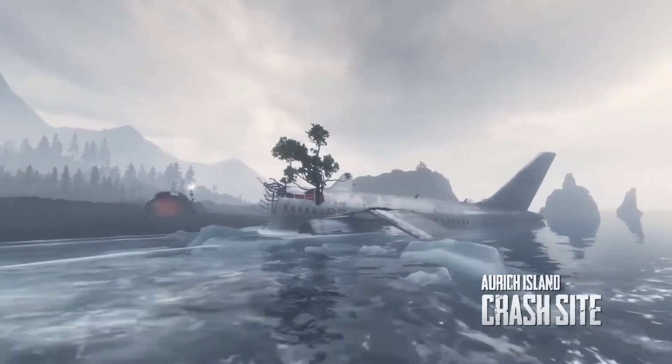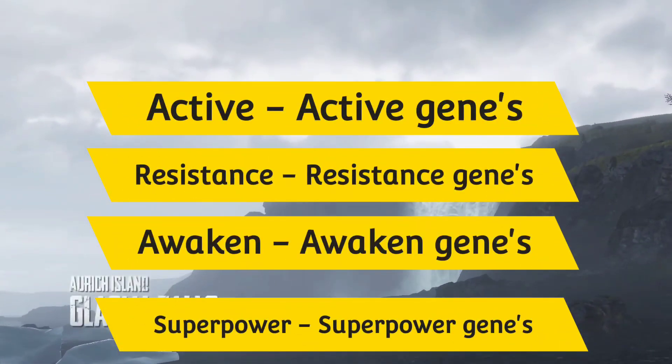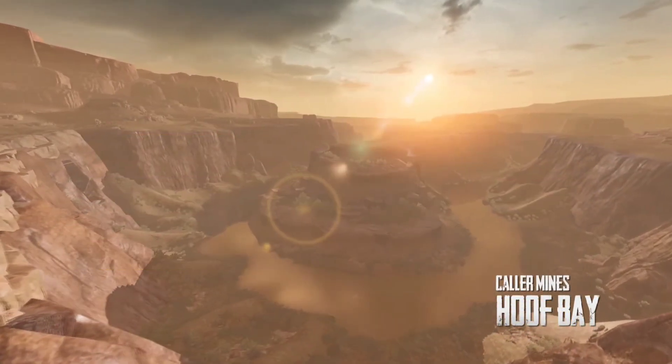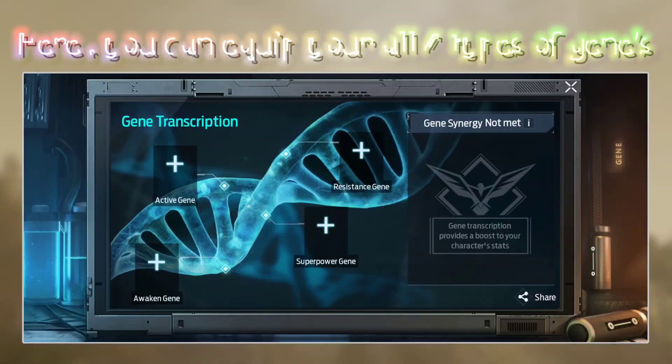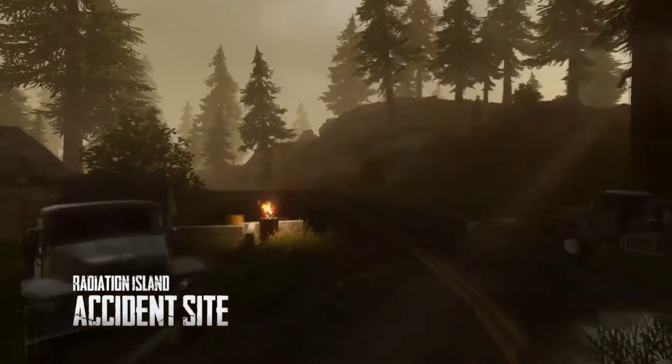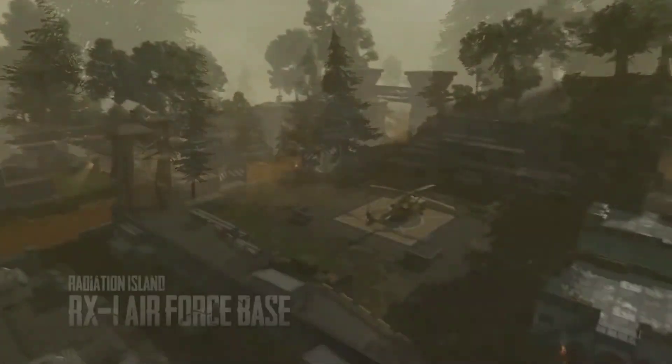Keep in mind that when combining two genes, they must be of the same type. For example, if the primary gene is an active gene, the minor gene must also be an active gene. You cannot combine an active gene with a superpower gene — you must always combine the same type with the same type.